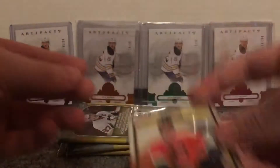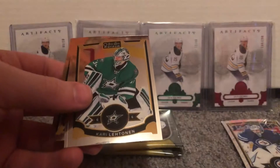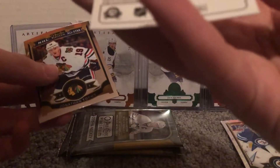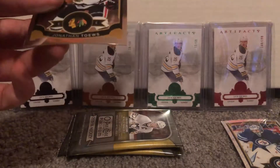Brayden Schenn. Two more packs after this one — there's only four cards per pack, six packs per box, but for $9.95 why not? And I got two anyway. Taylor Lear, Kari Lehtonen. Oh that's cool — Grant Fear retro, that's sick. Not numbered, but has a green back. I'm not very up on what is a parallel and what's not in this product.